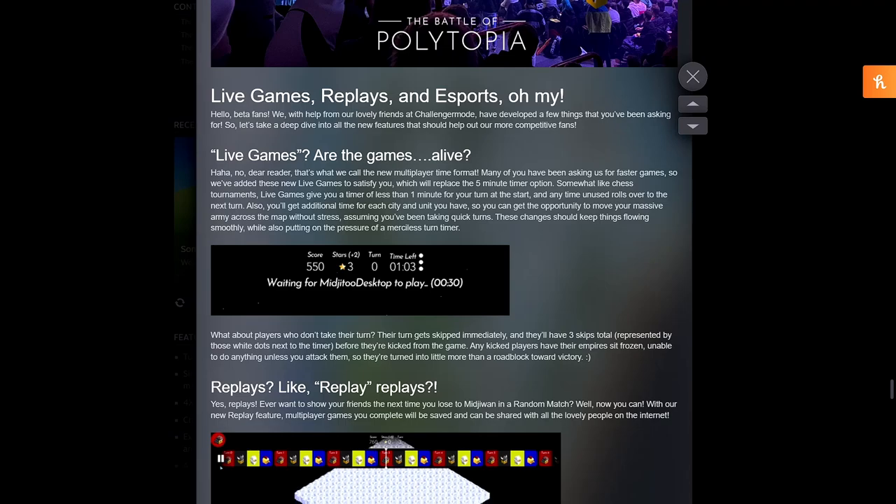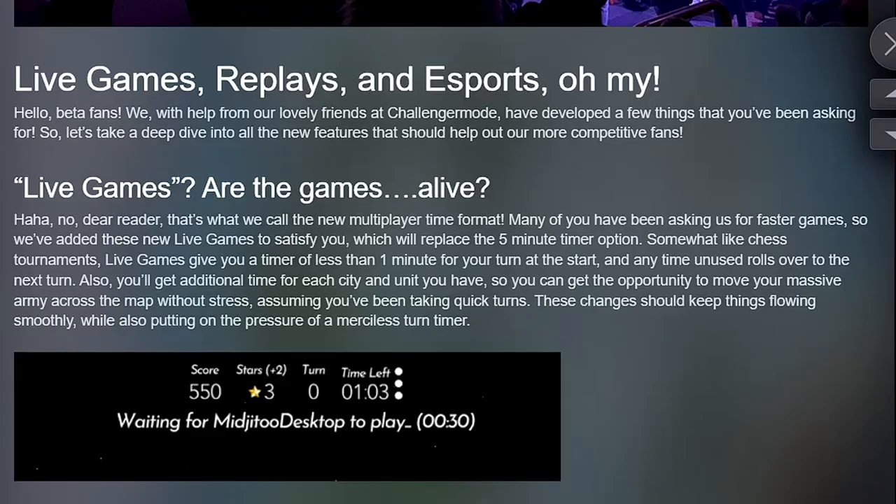I'll just go through this post because it's pretty exciting stuff. A new time format for multiplayer games has been added called live games. Many of you have been asking for faster games, so they've added these new live games to satisfy you, which will replace the 5-minute timer option. Somewhat like chess tournaments, live games give you a timer of less than 1 minute for your turn at the start, and any time unused rolls over to the next turn. You'll also get additional time for each city and unit you have, so you can move your massive army across the map without stress, assuming you've been taking quick turns.